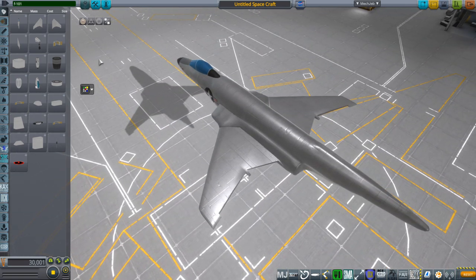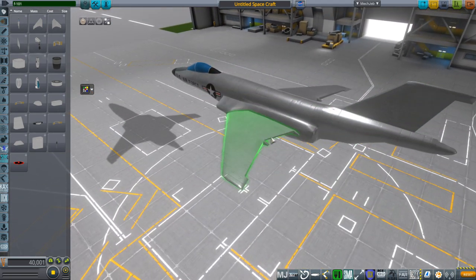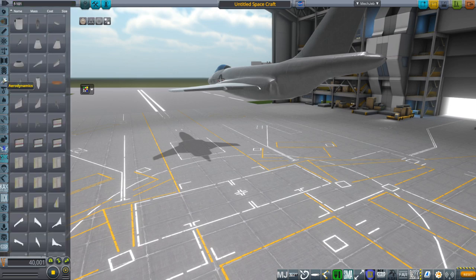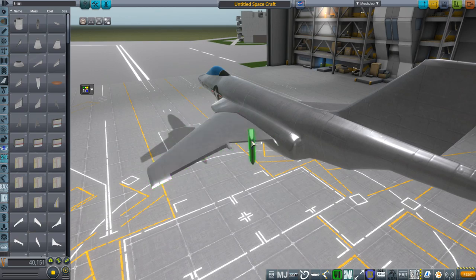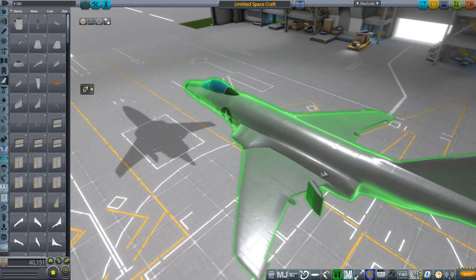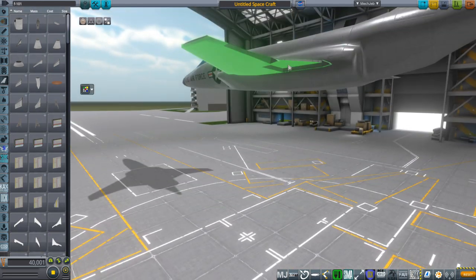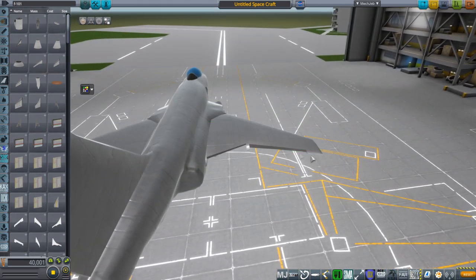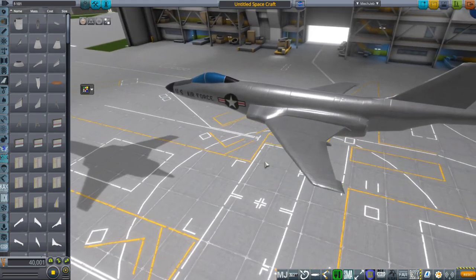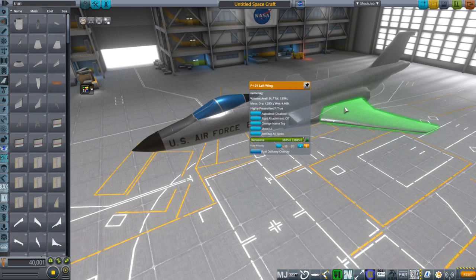Left wing, right wing, and vertical stabilizer — then you're going to have to figure out how to place the B9 procedural control surfaces on, and I'll just vaguely demonstrate; you're going to have to figure that out. The reason they're asymmetrical is the flaps go down here, but these flaps don't act as control surfaces — they're pure flaps, they just extend down. And then the aileron's there. Anyway, that's the body, it's very simple, it's made for Realism Overhaul, and I haven't tried it out in stock.